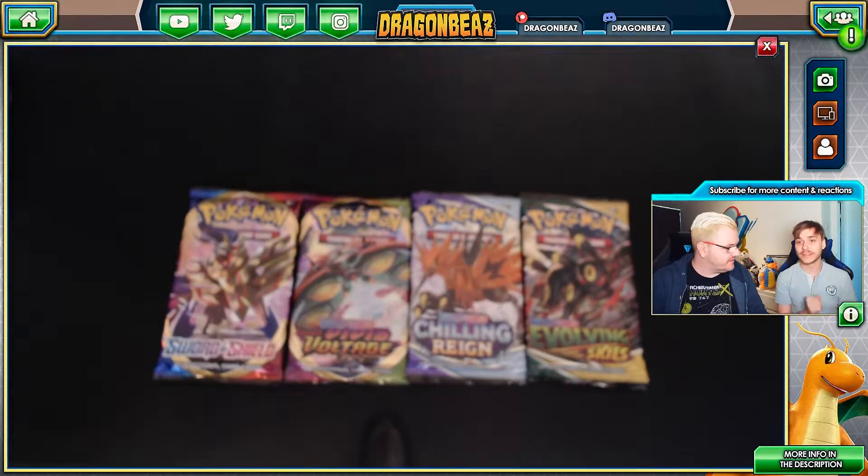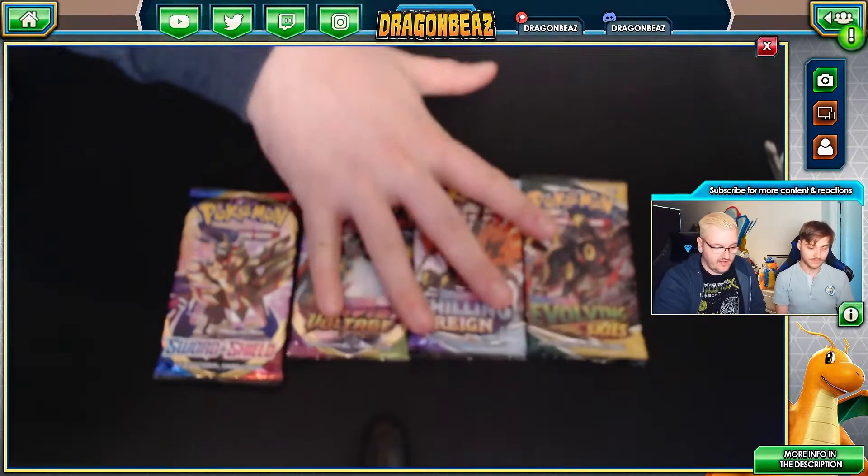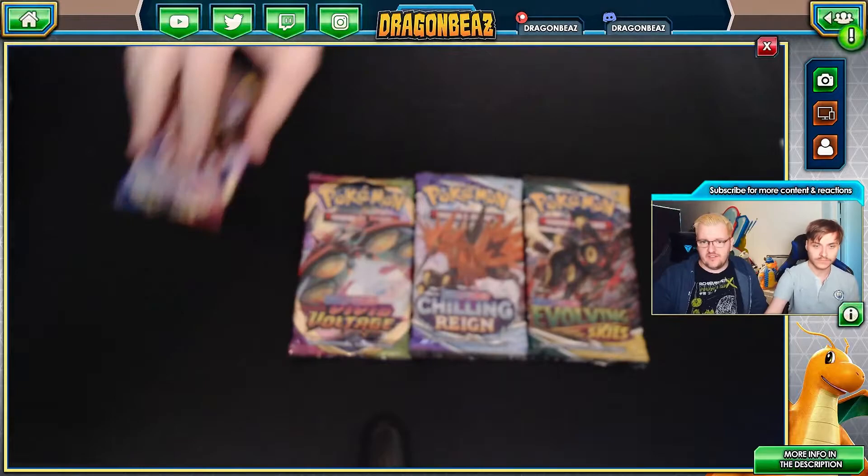There are four promo cards that come with it to make up this big version, basically. Five. Do you get Professor Burnett each time too? That's kind of cool. All right, let's do them in order. Let's start with Base Set.